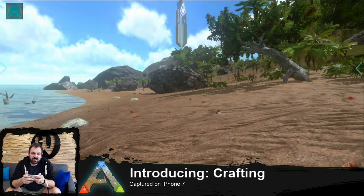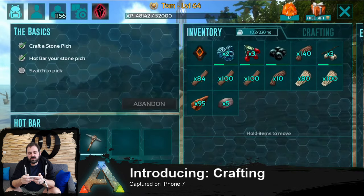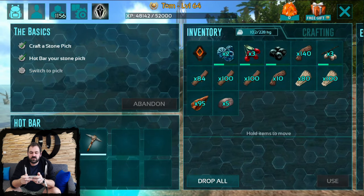Hi everybody, Jordan from Wardrum Studios here. Today we're going to show you crafting. The great thing about crafting is that you've got all of your items in this tab right here in the inventory menu.